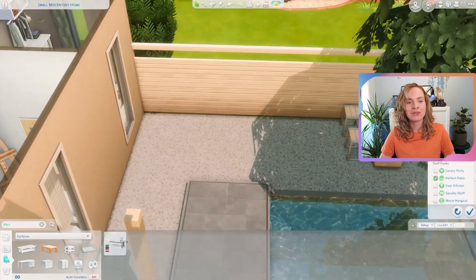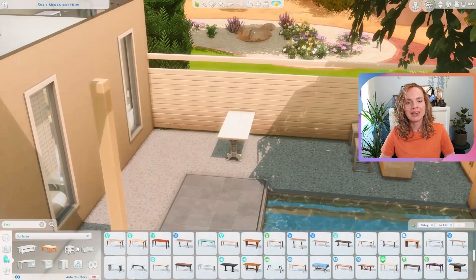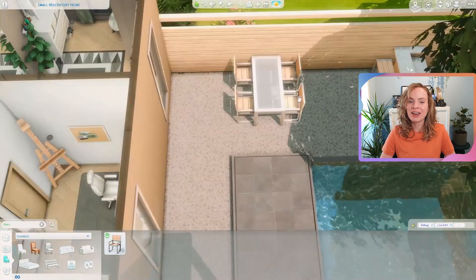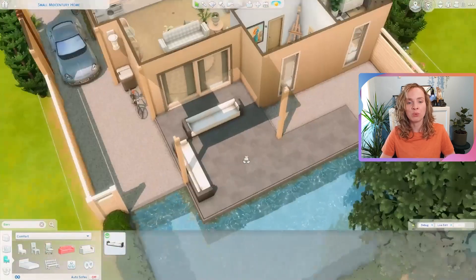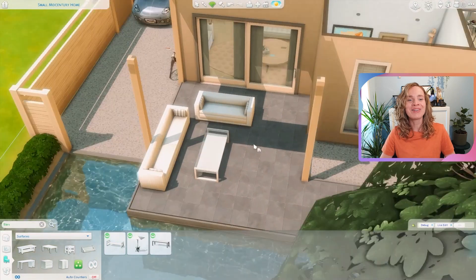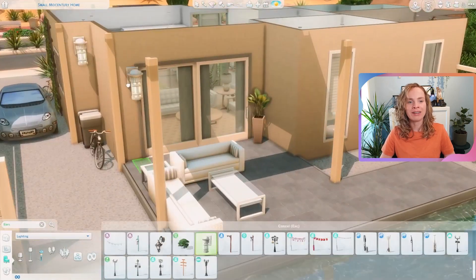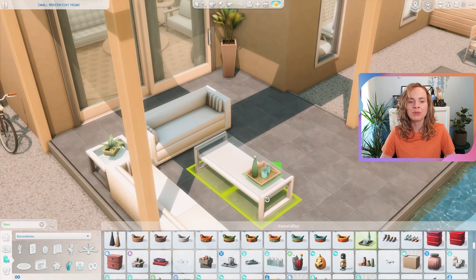I also added a dining table with four dining chairs total. Then there's an enormous swimming pool — a very large lap pool. These sims live in the desert, they need a pool, they deserve a pool, and they deserve a big one. I could really see these sims inviting over their extended family, or the teenager having little parties with friends by the pool.